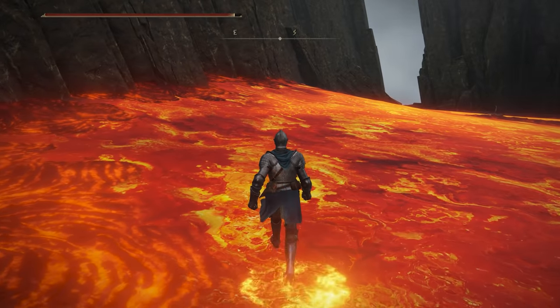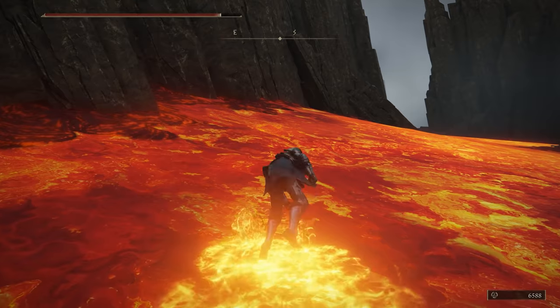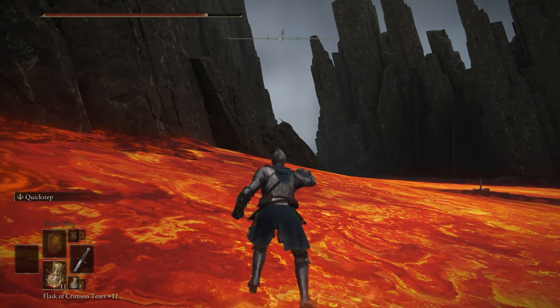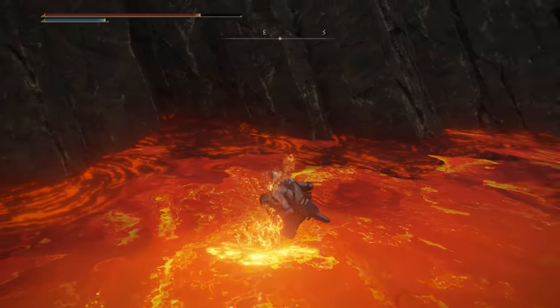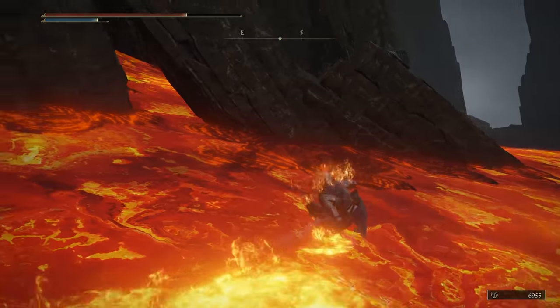Quick stepping. Every now and then you'll find yourself in an area that forces you to move slowly, like lava zones. This can be annoying, but if you just equip a dagger, you can use its quick-step weapon art and move so much faster by just repeatedly tapping L2. For everyone who didn't play Dark Souls 3, you're welcome.